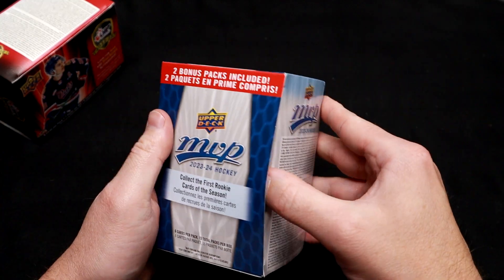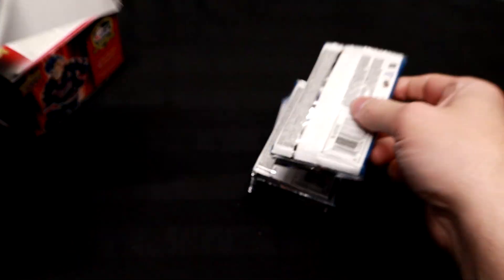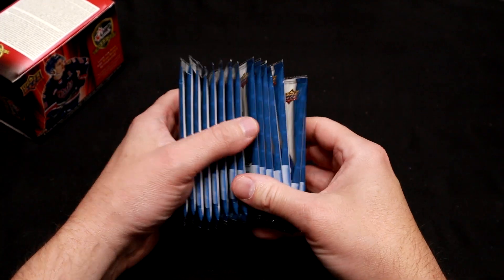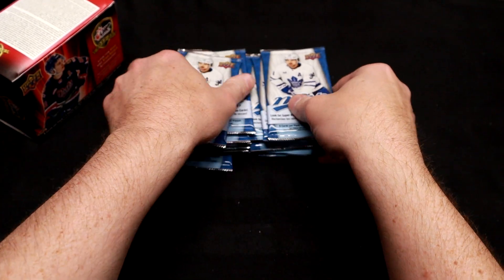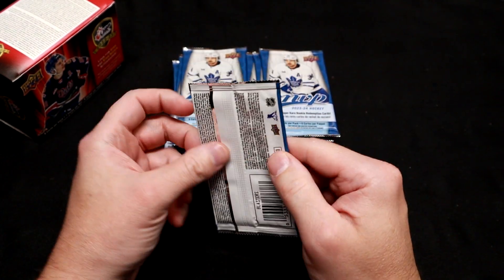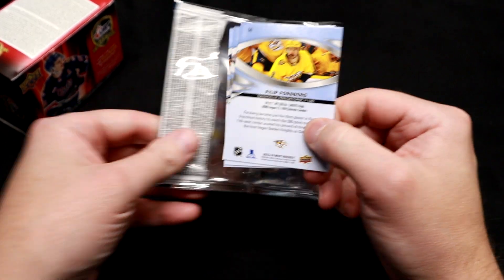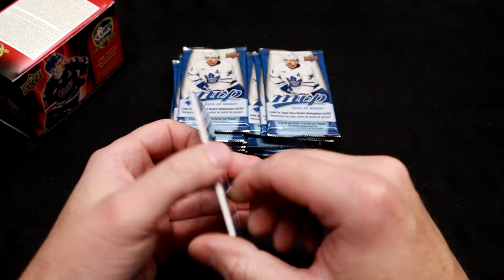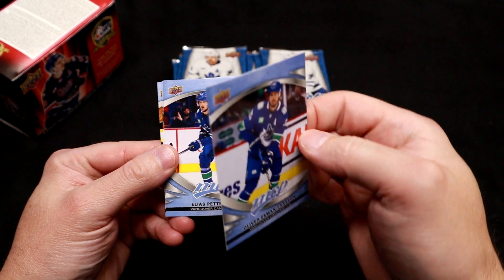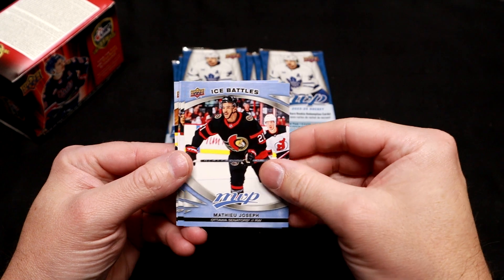It's tough to get, but I did hit the gold one from a couple years back in a hobby box, so we got a lot of packs here. One good thing about MVP: we got a bunch of packs to open. Matthew Knies is one of the other rookie cards I'm looking for, being a Leaf fan. We got mascot cards and the whole works. I do miss the puzzle backs though — I don't like the Ice Battles game in here.